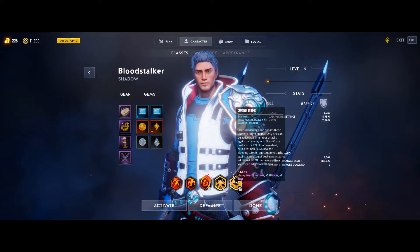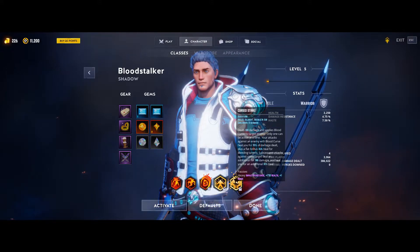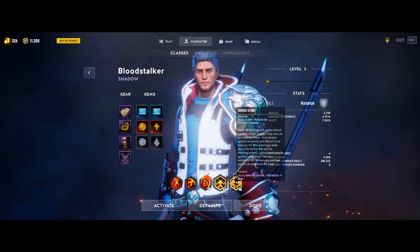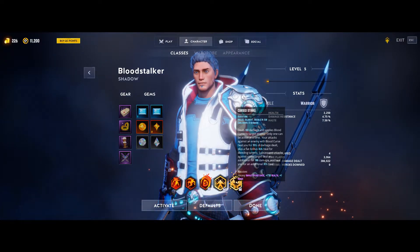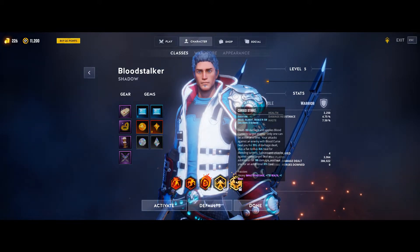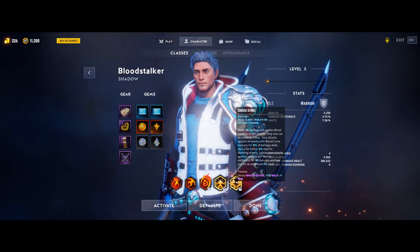For our signature ability of the Blood Stalker we have Cursed Strike. Cursed Strike deals 300 flat damage and applies a blood curse to the target. Only one can be active at a time, so you don't want multiple Blood Stalkers in a single group. You constantly want to have this on your target — when a target is cursed, you heal for 35% of all damage dealt, plus a flat bonus 35% heal for bleeding targets, which is why you want Lacerate active. Subsequent attacks against the cursed target deal an additional 300 flat damage and heal you for an additional 30%. Combined with your echo auto attacks and your ultimate's haste, you can absolutely melt elites and the final boss.